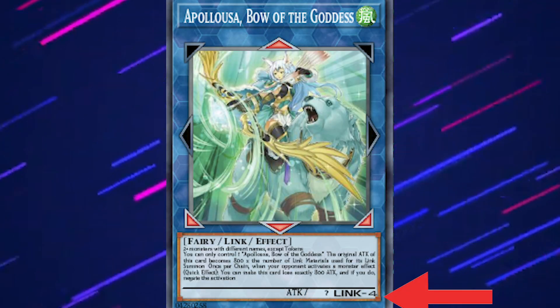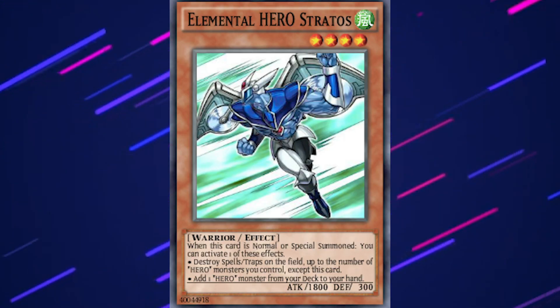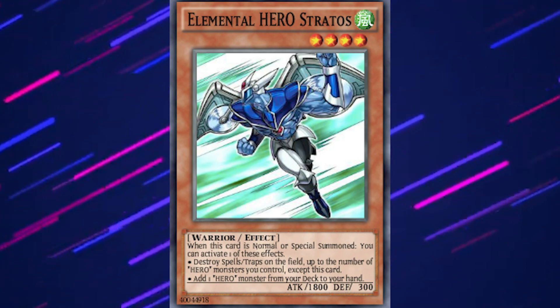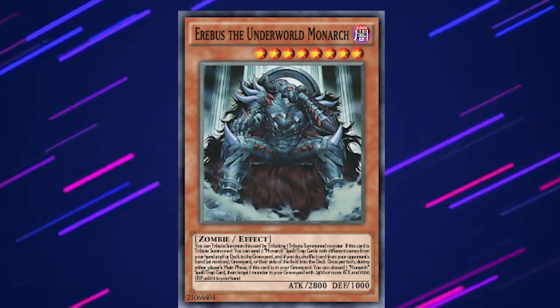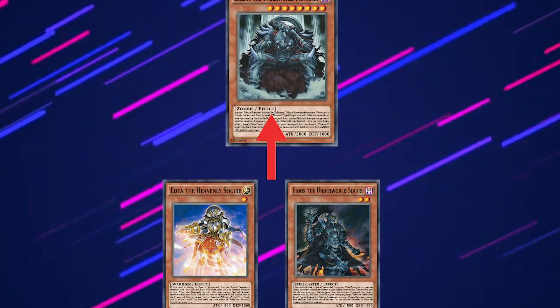They all mean different things, but what you need to know is, depending on how high or low their link rating, level, or rank is, that determines how many cards you'll have to use to get them on the field. For example, a level 4 or lower monster doesn't require any cards to normal summon them, but something like a level 7 monster will require two tributed monsters off the field to bring it out.